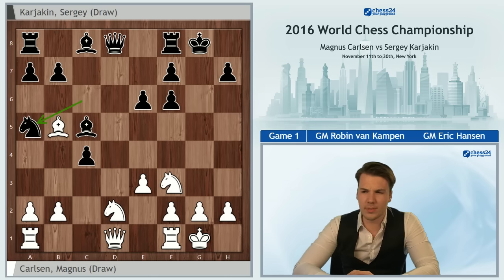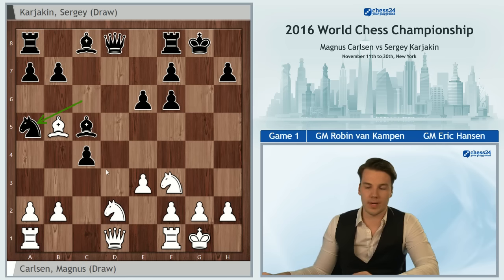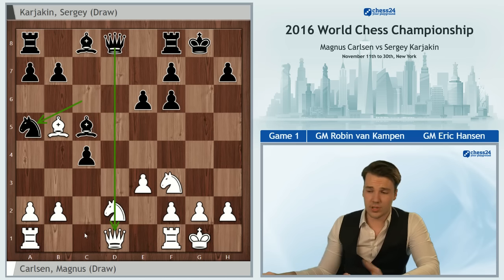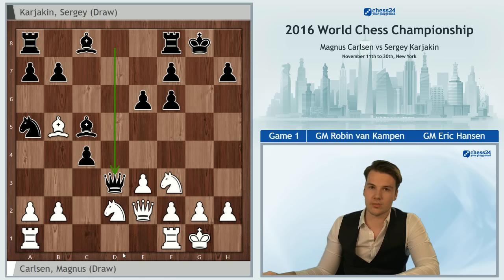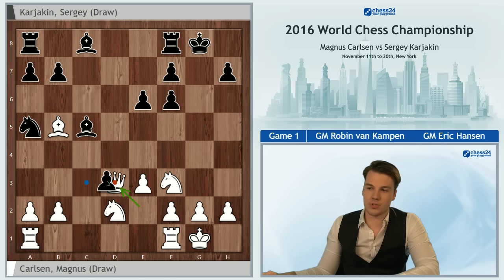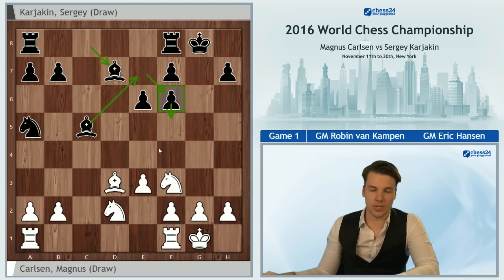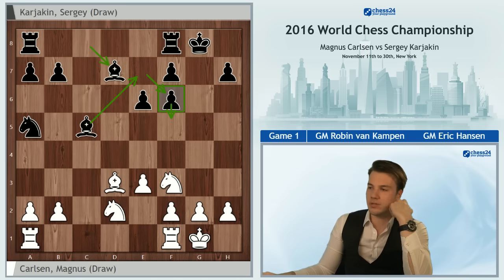Changing queens is not something Black minds. White played Rc1, but had White played something like Qe2, Black would have probably seriously considered forcing the queen exchange just to get an endgame, which should be pleasant for him. All the important squares are currently covered, and one of the main ideas could be to get the bishop on the long diagonal by playing f5 and putting the bishop on f6 at some point. This is not really desirable for White.